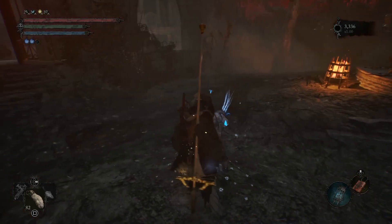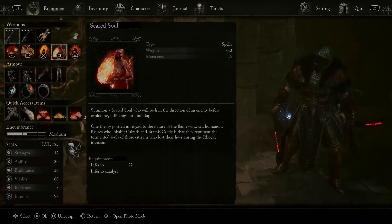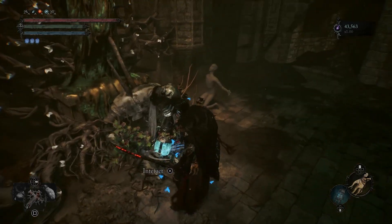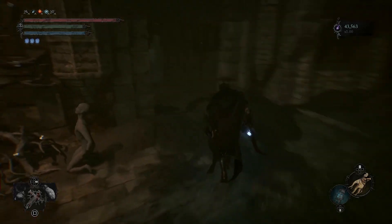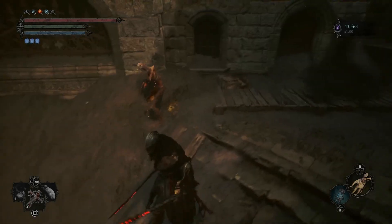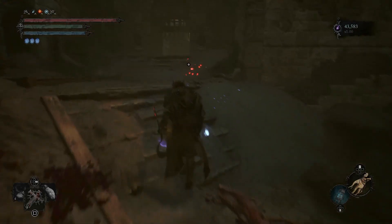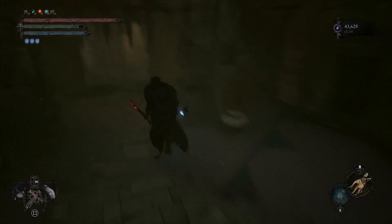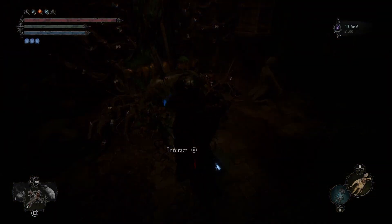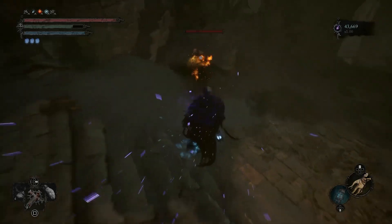For Seared Soul, you're going to want to get the vestige that is right after you beat the fire giant boss. Come down this way and there's going to be a couple of burning souls — you're going to want to kill them. It's pretty simple: kill them, run back to the vestige, rest, and rinse and repeat this process over and over until you get that desired spell. This one's pretty simple.